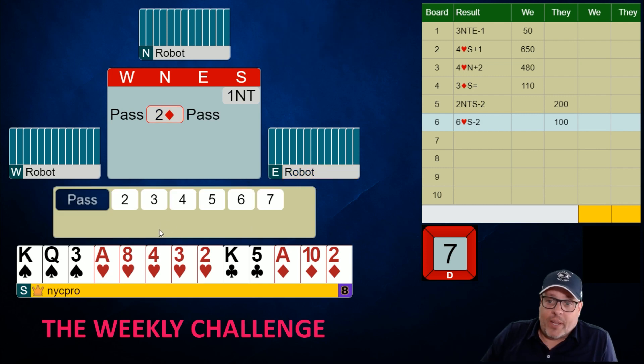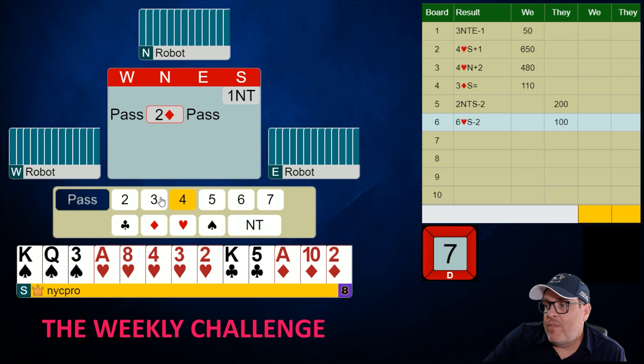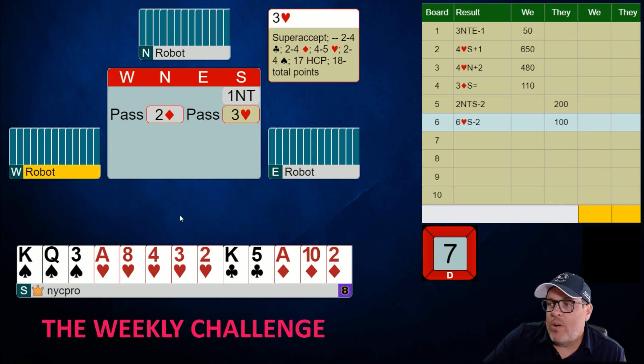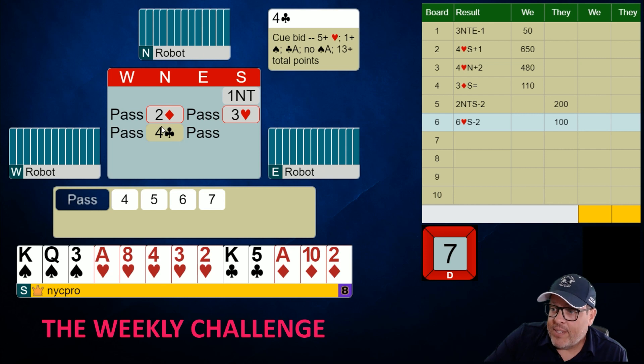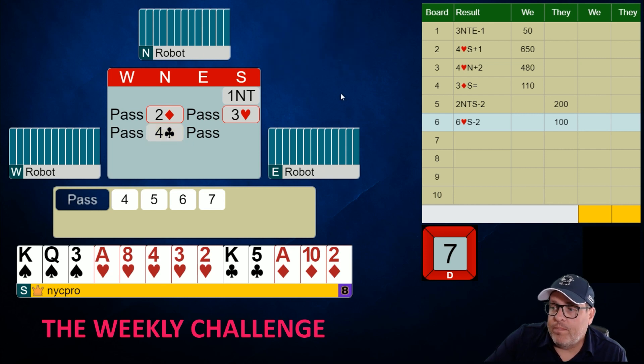Partner is transferring and this is interesting — you usually only super accept with 17 and a four-card holding, but here I'll clearly super accept with only 16 because I have an extra heart. I'm tempted to bid four but only bid three, because I want to give partner the leeway to just pass with their worst holdings. Instead of passing, they make a control bid.